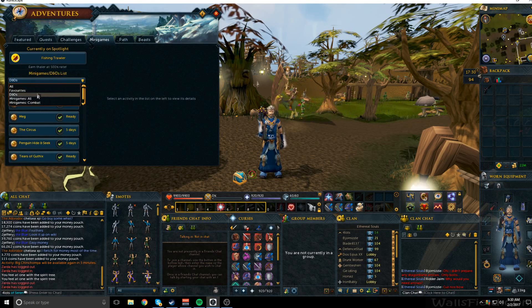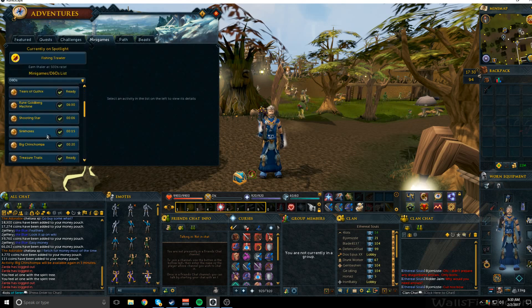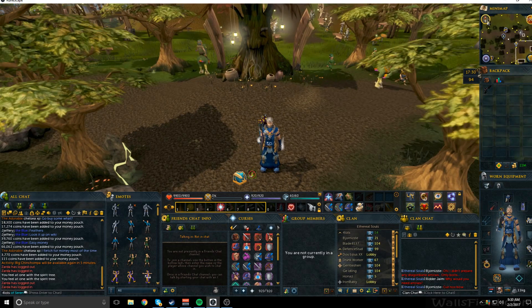Make sure this dropdown menu is under D&Ds — normally you'd see Quests — then go to Minigames and scroll down until you see Big Chinchompa. If it's gold like this and has a 20 next to it, that means it just started, so go ahead and get to it.